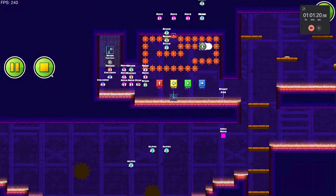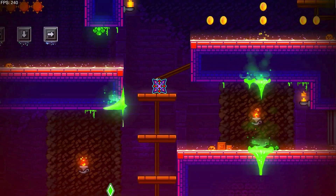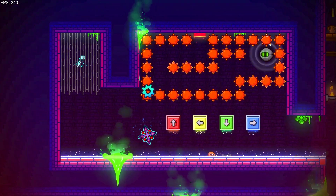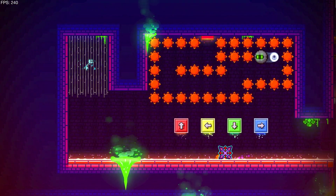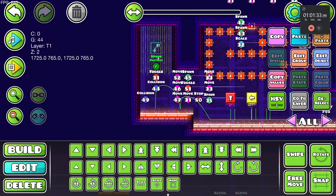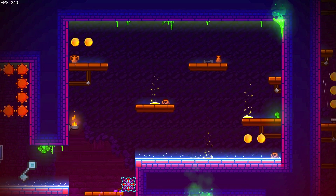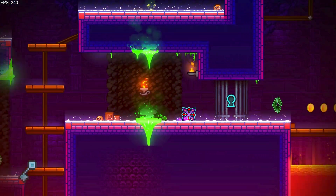Welcome back everybody to another episode of this platformer series, where we're building a platformer level all the way from beginning to end. Today we're going to be making coins, because coins are very important — they've been in the tower level so we're going to add them. It's going to be pretty cool, and we're also going to add a small gimmick at the end.